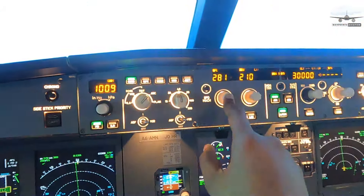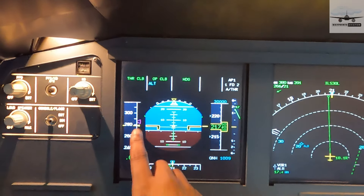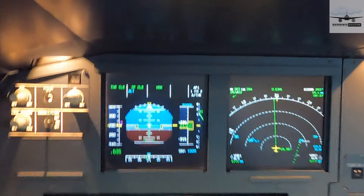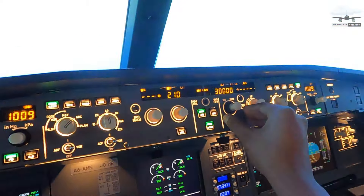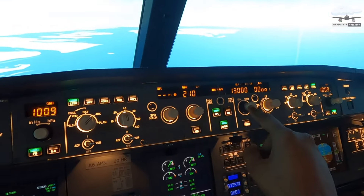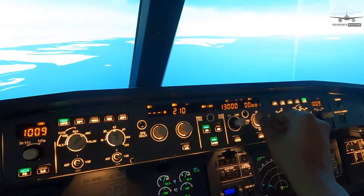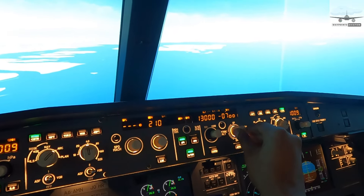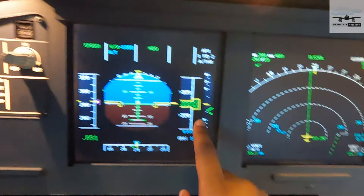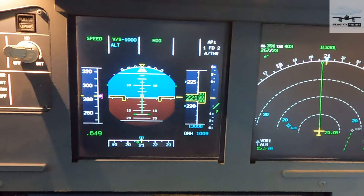Going back to managed speed, the aircraft lowers the nose slightly to catch up to the managed speed and then varies pitch to maintain it. To descend back to 13,000 feet, I dial in 13,000. I can choose open descent or a specific vertical speed. If I want to descend at just 1,000 feet per minute, I dial left and set negative 1,000. The aircraft pitches down and the vertical speed will not exceed 1,000 feet per minute coming down.